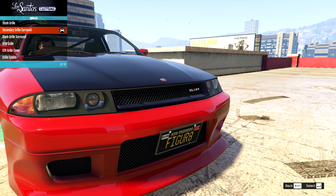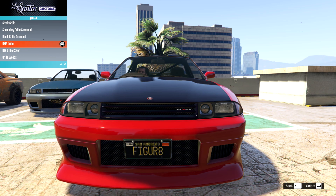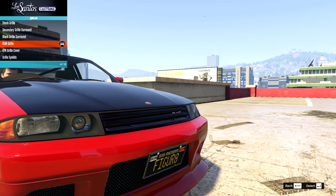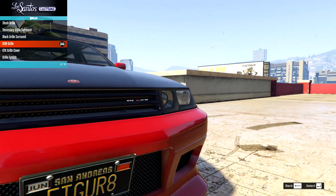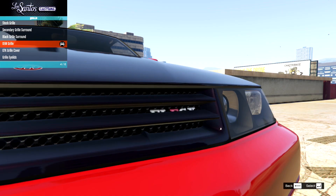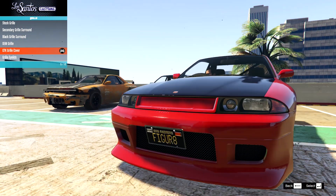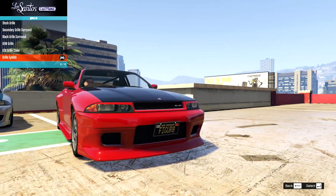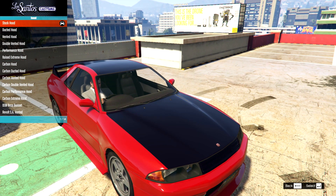For the grills we have: stock, secondary painted grill surround, black grill surround, OEM grill — a bit more like the real life one, though the Annis badge gets a bit lost behind it — a grill cover version, and grill eyelids. I'm going to go for the OEM grill.